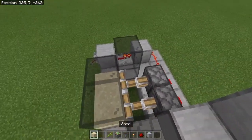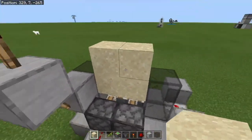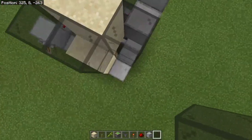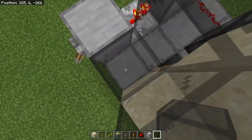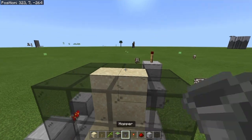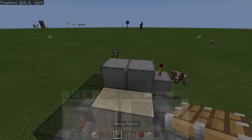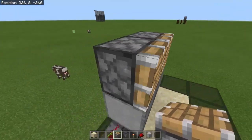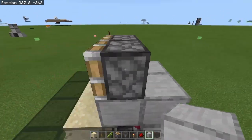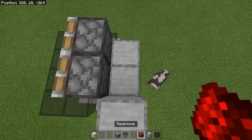Then over here, we'll finish this up. You should have those two pieces of sand there. Place another row — a 2x2 like that — then cover it up from the back and square it off. You should have this so far. Then place two more solid blocks over here, grab your normal pistons, and place them like this — that's what will actually break the bamboo. Come over here and place two blocks behind those pistons. Place one more block on top of this redstone torch — it should be powered off — then place two pieces of redstone like this.